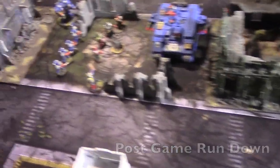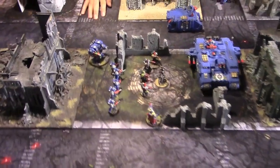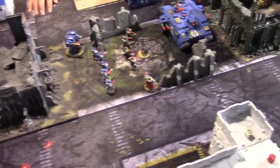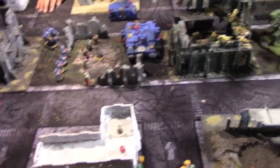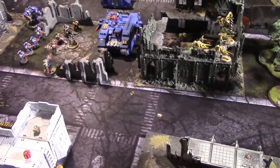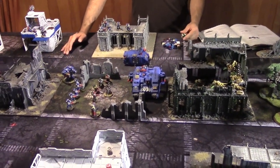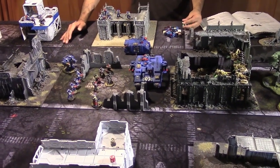Final tally: seven to four, Ultramarines win. Each objective is worth three points — modified Crusade scoring. Big Red holds two objectives for six points, plus Slay the Warlord for a total of seven. I held one objective for three points and got First Blood for the Rhino kill — four points for the Nids. Neither side had Linebreaker. Big Red's final thoughts: it felt like playing ten years ago — a nice classic game with pretty armies on a beautiful board. Ultramarines versus Tyranids: how much more of a classic matchup can you get?